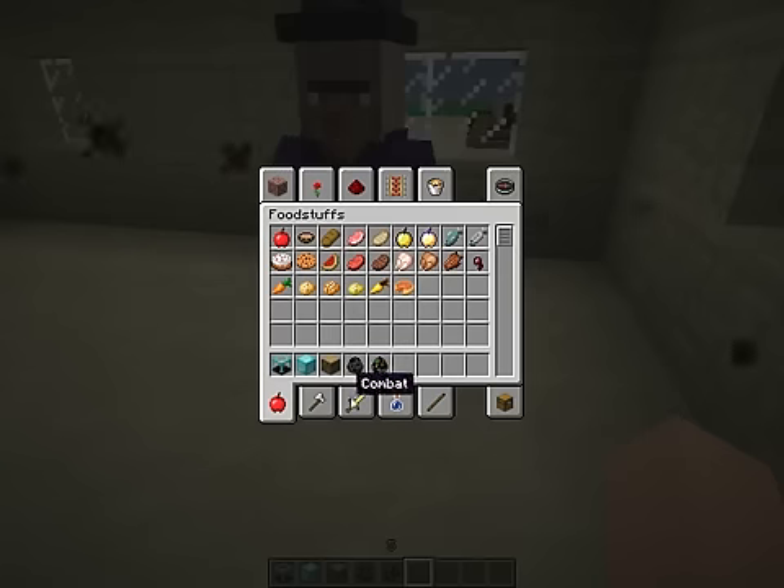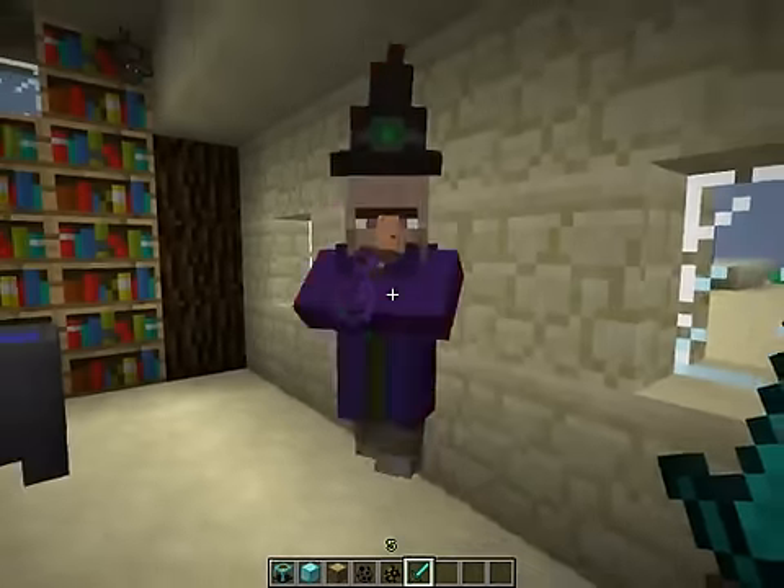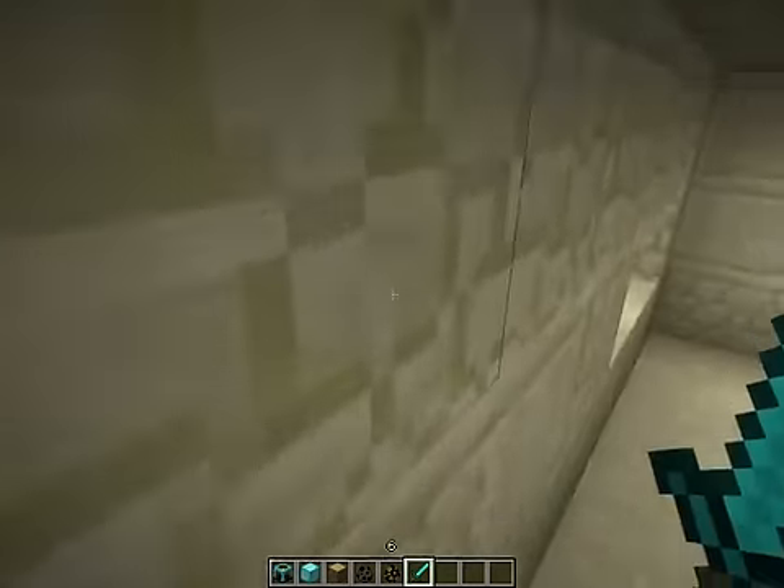With the diamond sword, you can kill it pretty much in, like, four hits — two, three, four. So, like I said, it's a pretty weak mob.